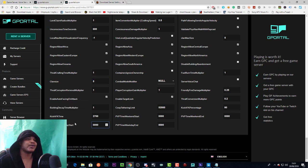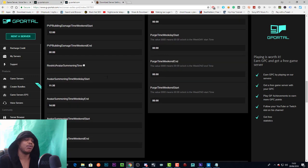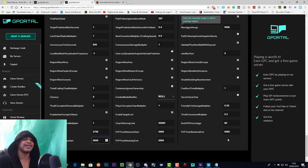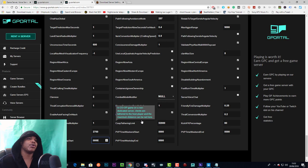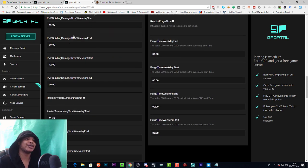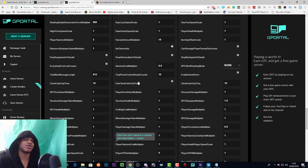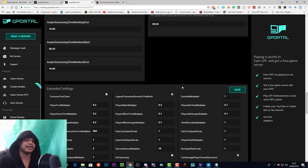PvP time weekday and weekend start/end appear again here, which is a bit redundant — they were already shown in the raid protection section. I'm not even sure if all of this is 100% working at this current moment because there are so many conflicting codes. I've just left those settings alone; maybe they work, maybe they don't. If you really want them working exactly how you want, test it out.